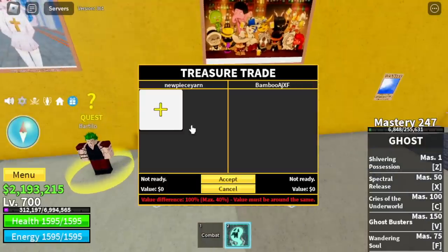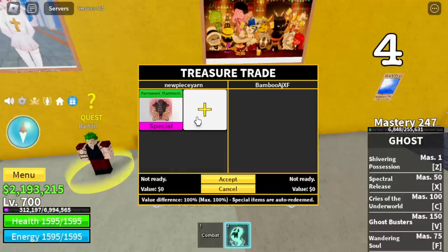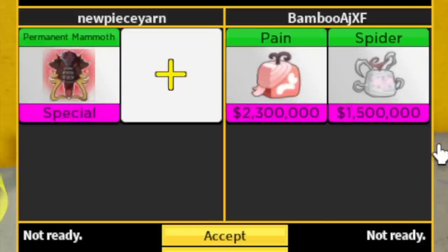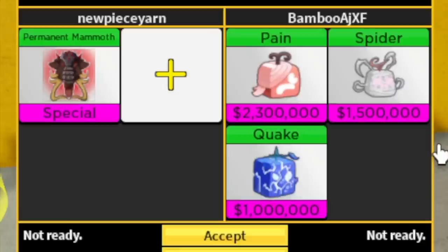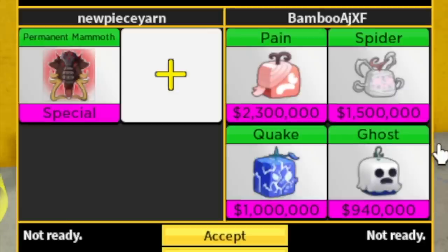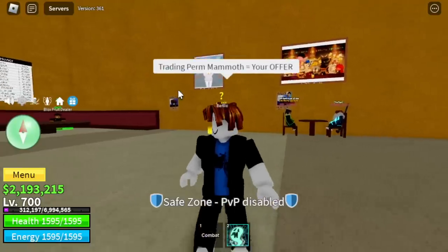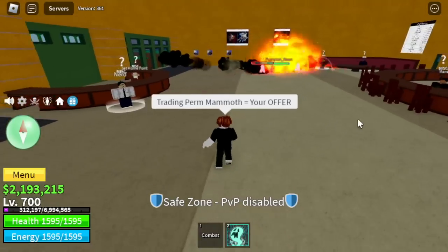Oh, bamboo — I remember this name. For our fourth trader, let's give him a chance and check his offer. He has paint fruit, spider fruit, quake, and ghost fruit. The previous ones are better. Ghost fruit is actually not a new fruit — this is the previous revive fruit, so it's not that good. So we're just gonna check other trades.